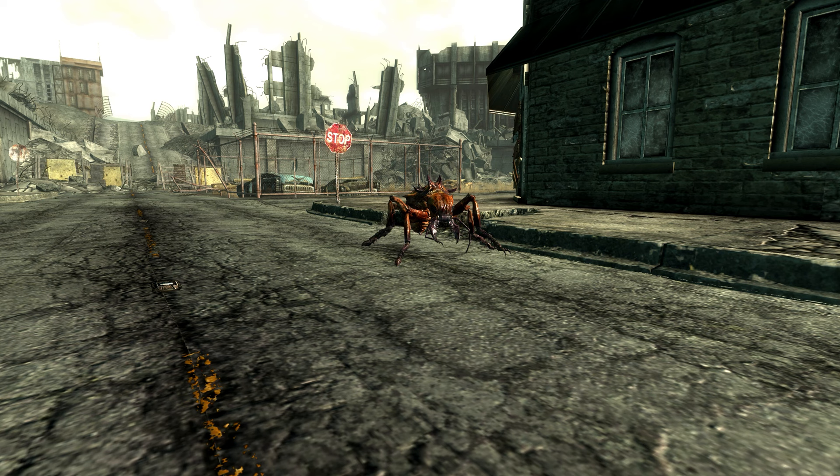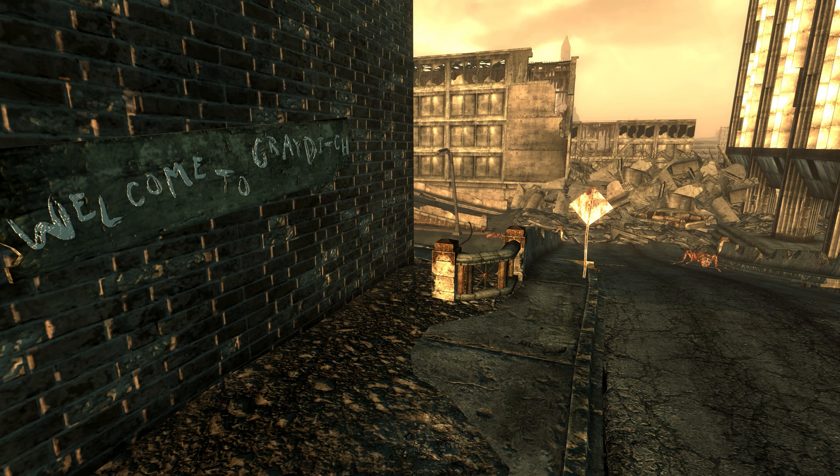In 2277, a small community in the ruins of Arlington, Virginia came under attack by waves of monstrously large fire-breathing ants. I'm the Resolute Cartographer, and this is the story of Grey Ditch.